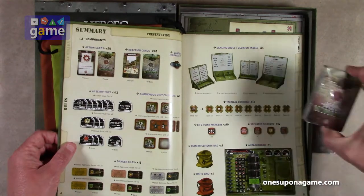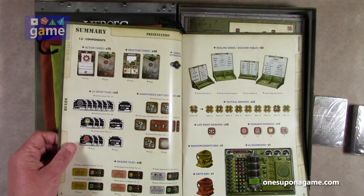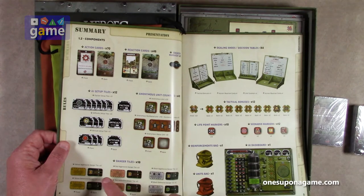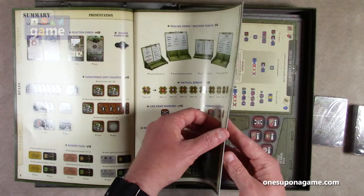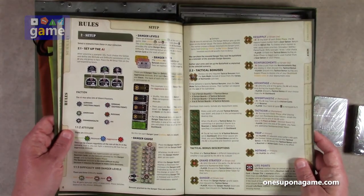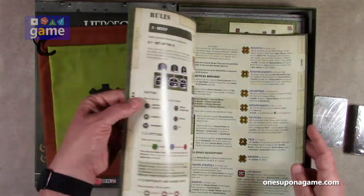You have action cards and reaction cards — A for action, R for reaction — and then you've got AI setup tiles, anonymous unit counters (there are 48 of those), danger tiles in aggressive, defensive, yellow, and black. R is for reinforcements, U is for units. There's an AI dashboard. I'm very excited to see how this plays out — how they can take this game and give it a solo intelligence. The rulebook includes instructions, rules, and an index. Setup is about 10 pages, game turns about two pages, some clarifications, and decision tables take up about eight pages.